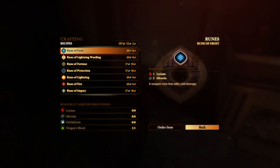Alright, our Rune of Frost. It is going to cost 49 silver, require 1 lyrium, 2 silverite, and will add cold damage when applied to a weapon. That is it for our Rune of Frost, and as always, thanks for watching. Take care!